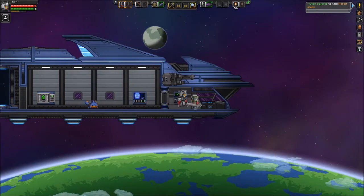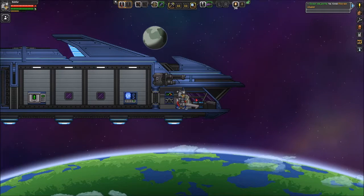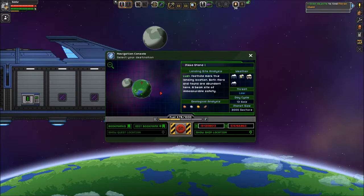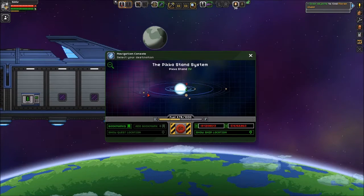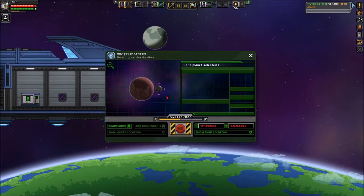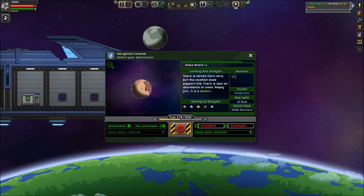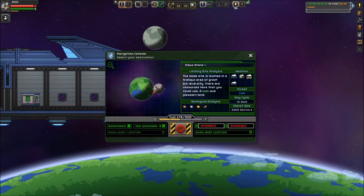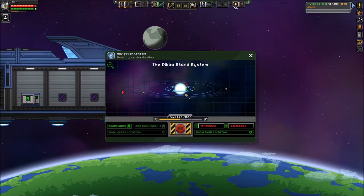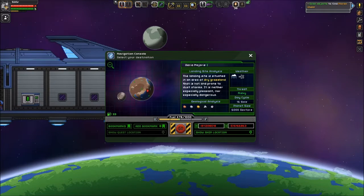We also need to look for the Florans. To find titanium, do we have any planets in our system that have it? I don't believe so — I think you have to leave your first system to find titanium. Yes, you do. It's dependent on the star type, that's right.